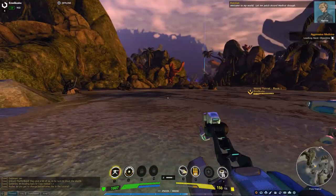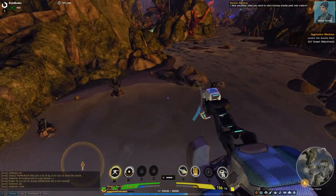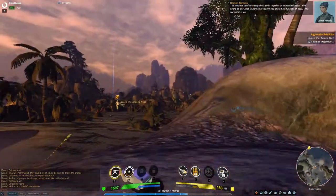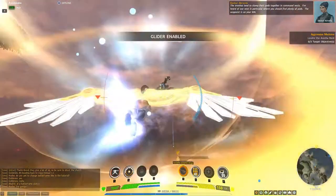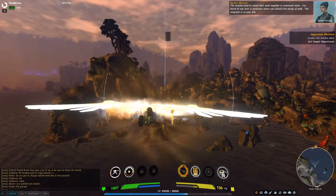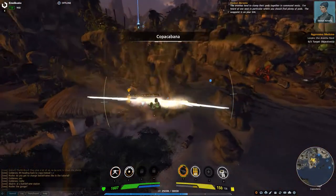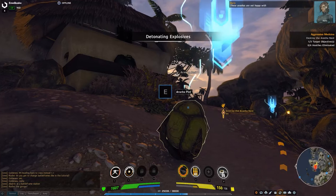Welcome to my world — let me patch Accord Medical through. I hear you have what you need to start turning arania pods into craters. Yes, just point us in the right direction. The aranias tend to clump their pods together in communal nests; I've heard of one nest in particular where you should find plenty of pods — the waypoint is on your SIN. There's a lot of travel in this game, so if you've got wings or an LGB that helps. There's the nest — place the charges on the pods they've marked. These aranias are not happy with us.